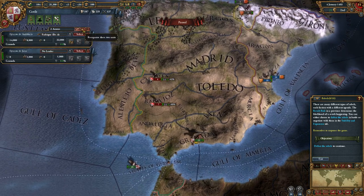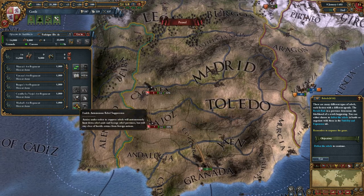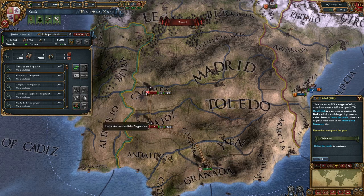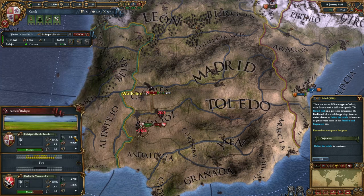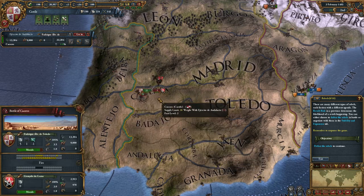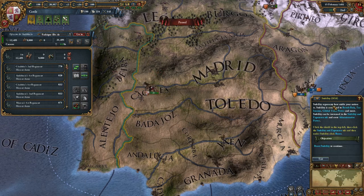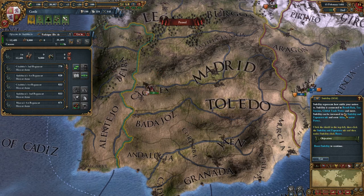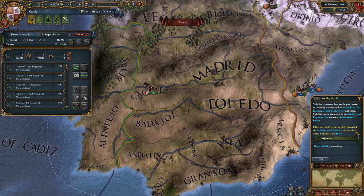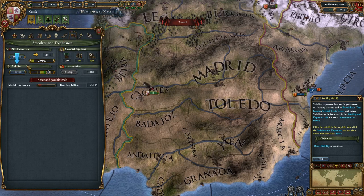Defeat the rebels to continue. We'll combine our army and run through them all. If you want to do this automatically, there is a Hunt Rebels button — armies under orders to suppress rebels will autonomously hunt down rebel units and besiege rebel provinces but will stay clear of hostile armies from foreign nations. Stability represents how stable your nation is. Stability is connected to revolt risk, tax income, global trade power, and more. Stability can be increased in the Stability and Expansion tab using administrative power. We were lowered from stability 3 to 2, so we'll boost it back up to 3.